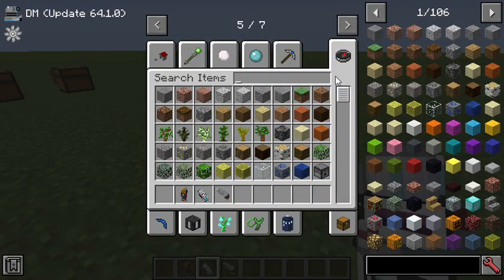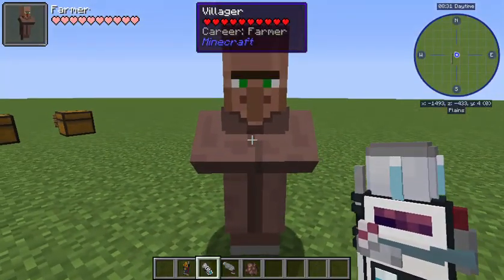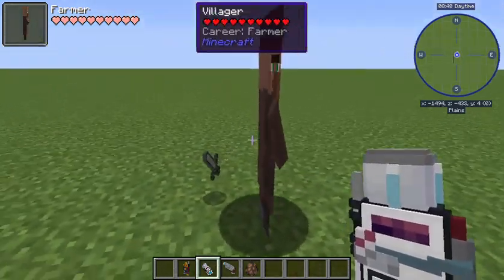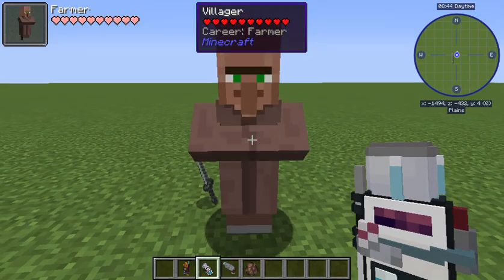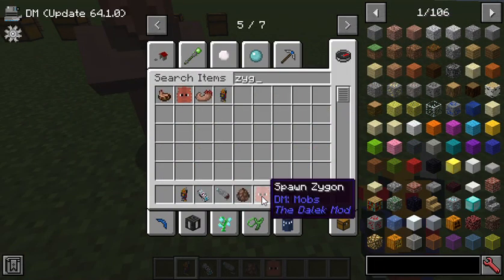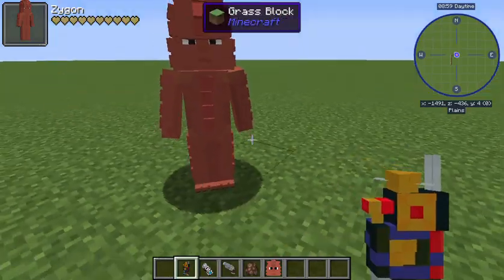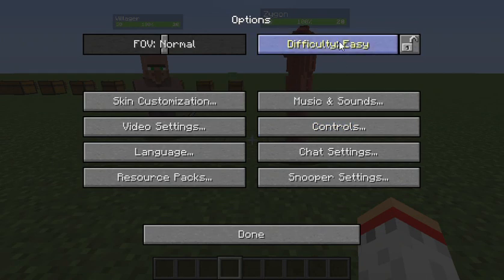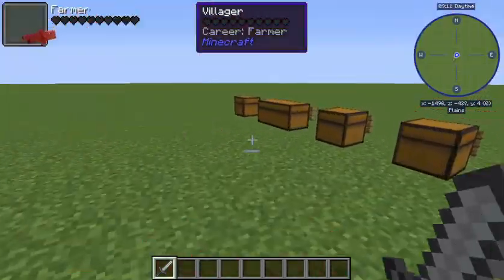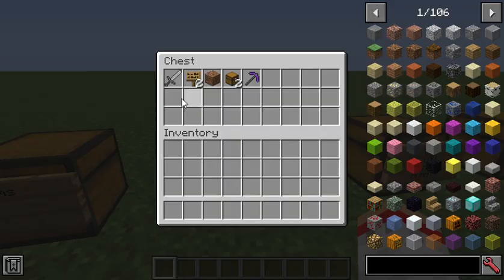Then we have the 2D switch, which is really cool. If you get a villager and keep right-clicking him he will go thinner and thinner until he's completely 2D - hence 2D. We also have the Zygon detector. If you get a Zygon, sometimes they have a chance of spawning to look like a villager. The detector should ding but it's acting strangely. So those were the gadgets and items.